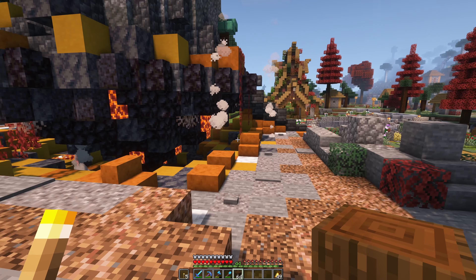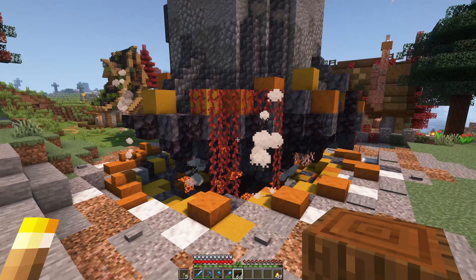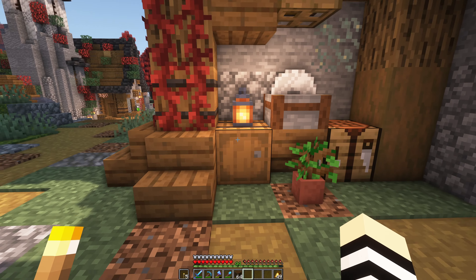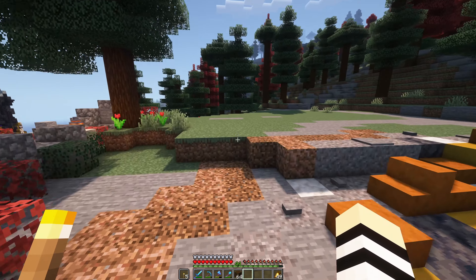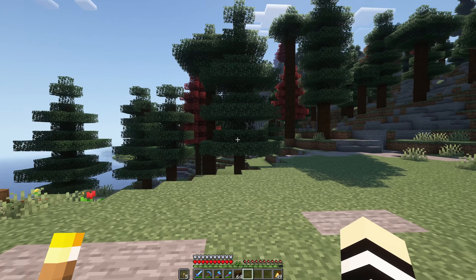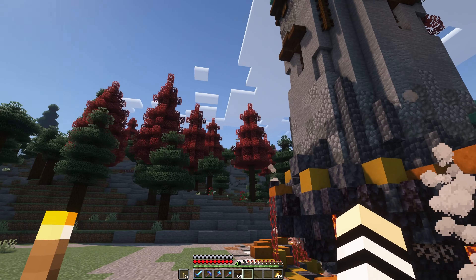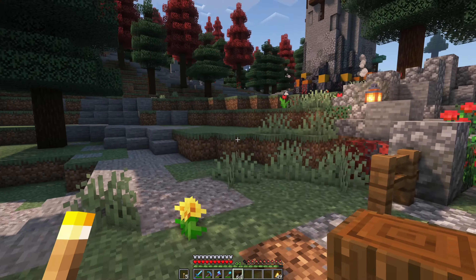I don't want all the librarians with all the books - just the basic ones. We already got mending and feather falling. With all the levels we can gather from trading, getting breaking efficiency will be super easy. I don't really need fortune anymore either, and for the sword we can combine a few swords. So I just want a library with a few librarians and that's about it, with a nice path connecting back to this area.